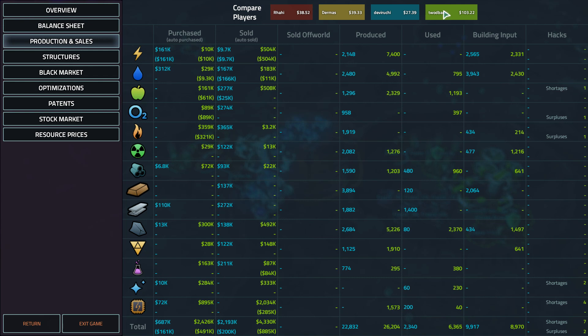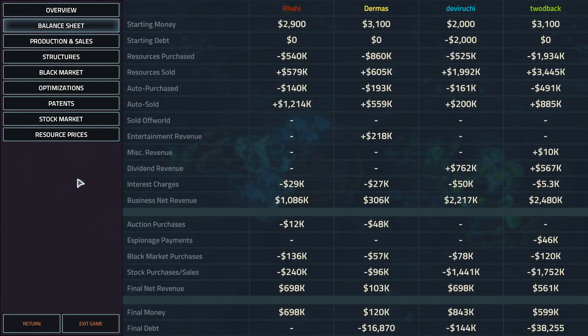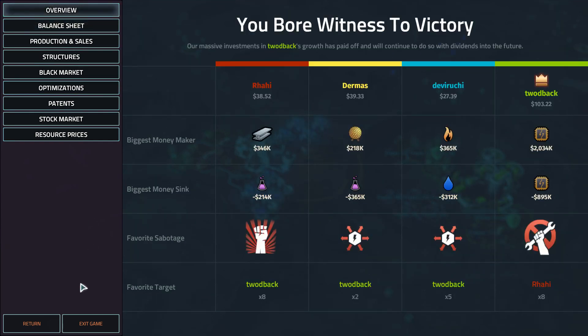Good thing he didn't hesitate on the last buy. Dermis's biggest money maker was that pleasure dome — entertainment at 218 before he got knocked out. Look at the electronics though — a little bit ridiculous. He made over 1.2 million on electronics despite the hacking. Should have started the hack train on the electronics a little bit earlier perhaps.